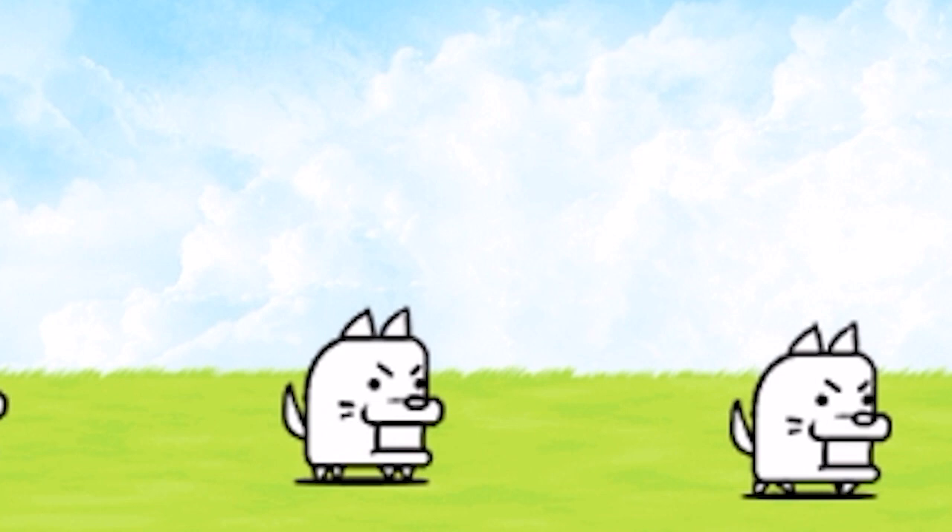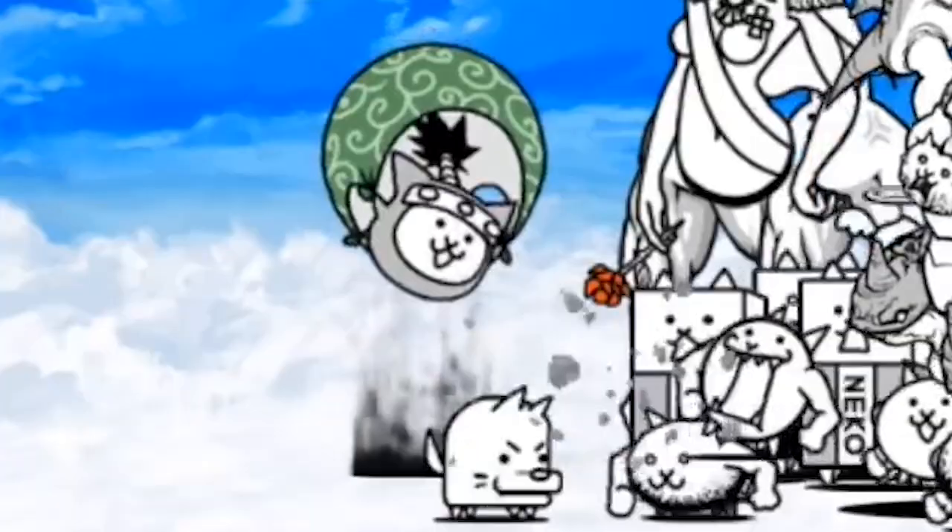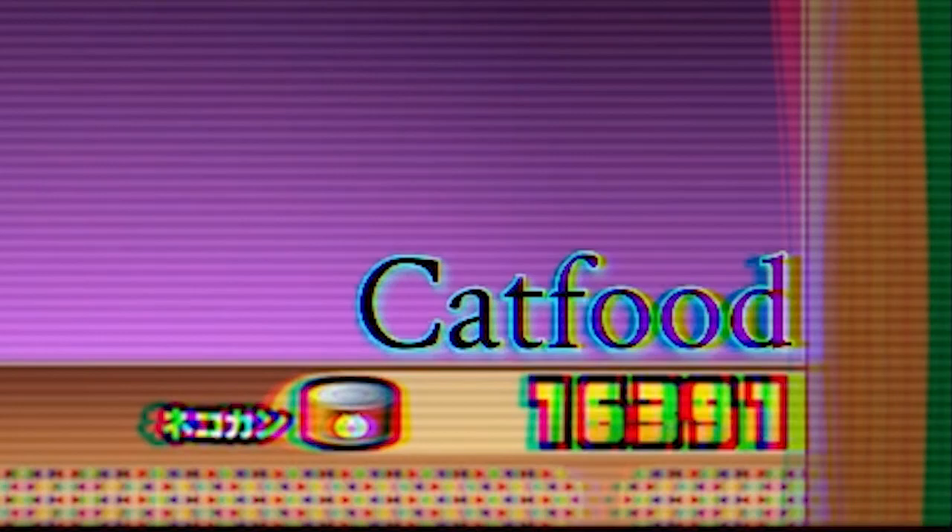Doge is the first enemy you will face in your cat game experience. He is used in many stages as a peon and has many variants like Angel and Black. Doge can be highly boosted in some stages to become a threat.